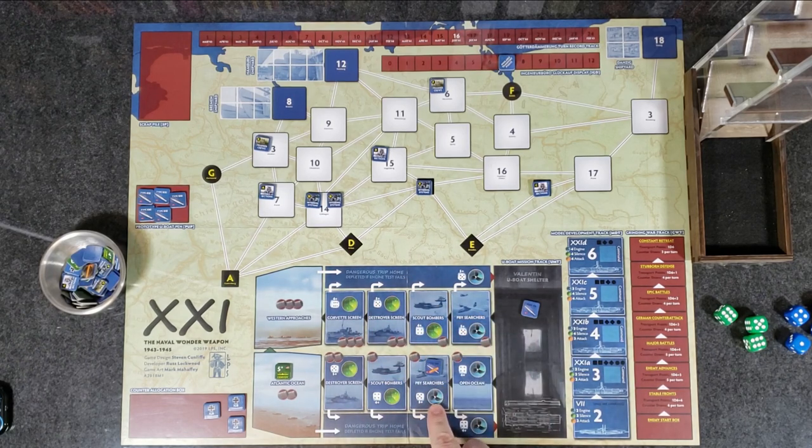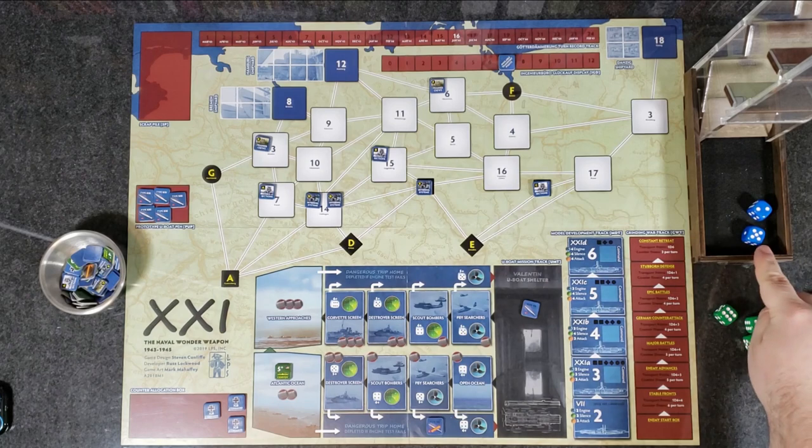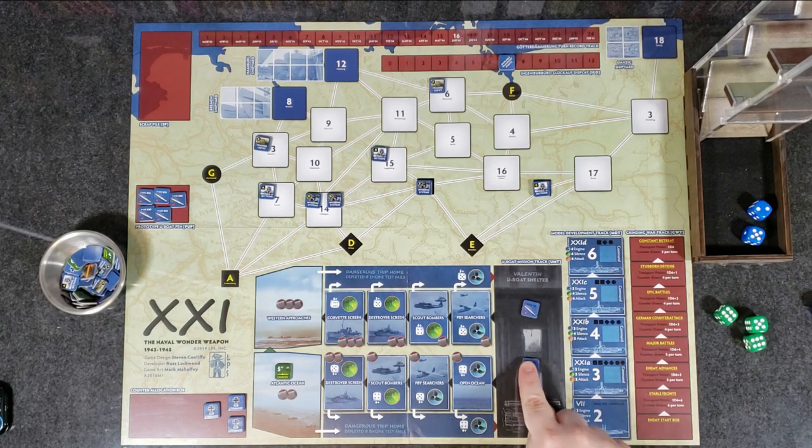We have a choice: push our luck and continue, or return to base. If we take another hit we're destroyed. I recommend returning to base — move down to the dangerous trip home box, pass an engine check with a four plus. We roll a five, so we successfully limp back home to the Valentin U-Boat shelter, depleted but not destroyed.